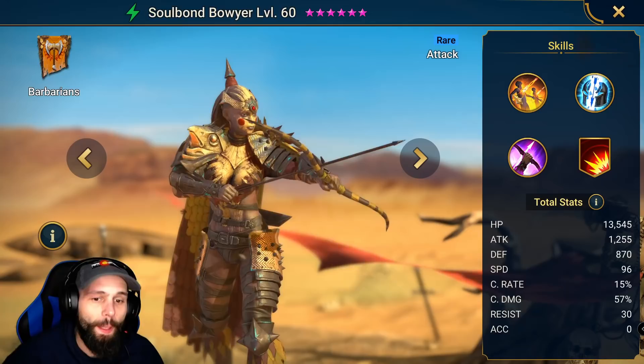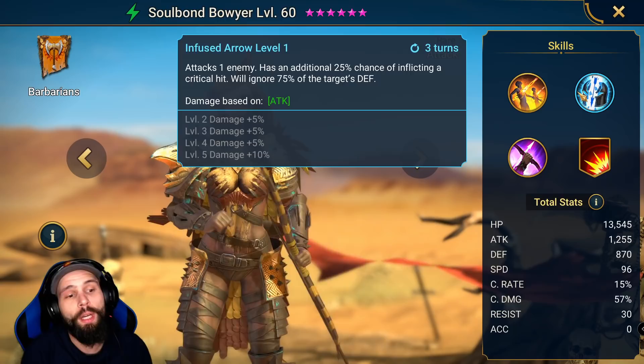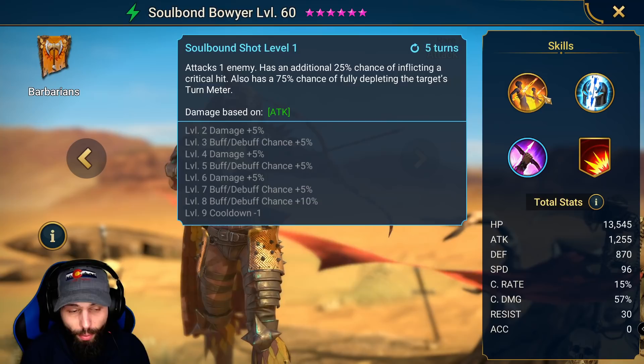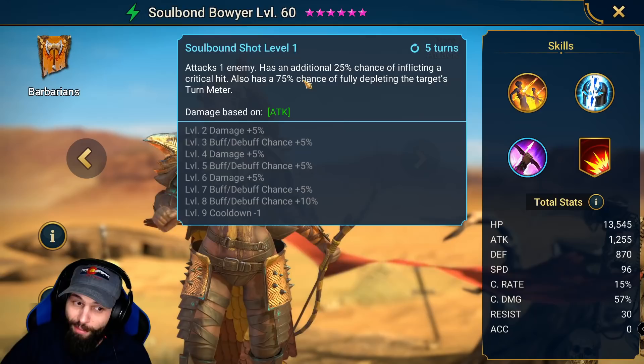So let's go ahead and go over her skills real quick. Her A1 attacks all enemies and has an additional 25% chance of inflicting a critical hit. Her A2 attacks one enemy with an additional 25% crit chance and ignores 75% of the target's defense. Her A3 attacks one enemy with an additional 25% crit chance, and has a 75% chance of fully depleting the target's turn meter — fully booked this is 100%. So that's where the Coldheart comparison comes in.